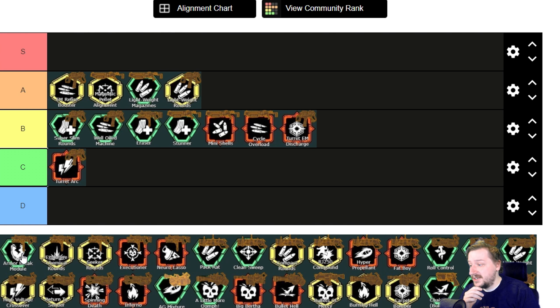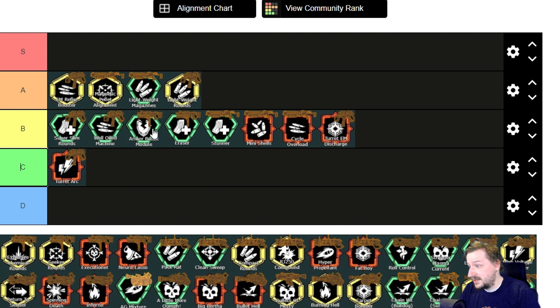Then we've got the Armor Break Module. This makes it so when we're fully locked on, we break enemies' armor — we go right through it. It actually has like the max amount of armor breaking you can have, and it's really solid. I'd also put this one up into B tier. You do need to have full locks — if it worked on any locks, it'd probably be A tier or maybe even S tier.